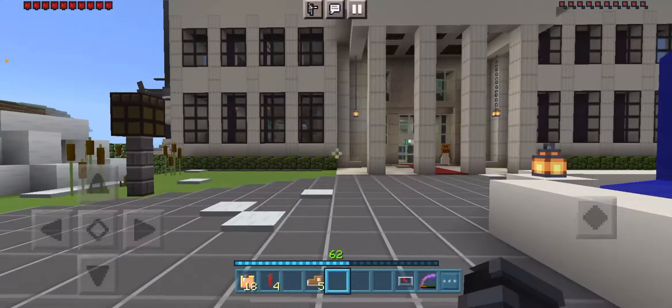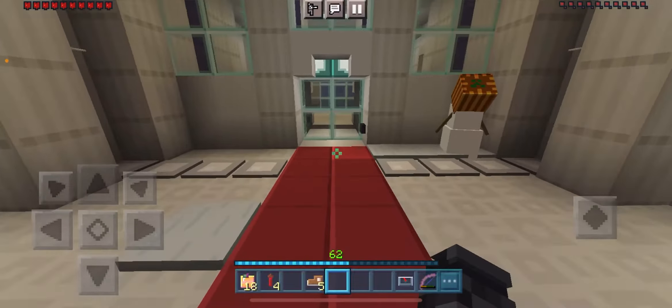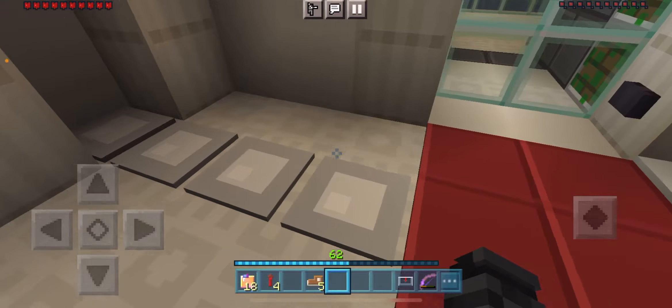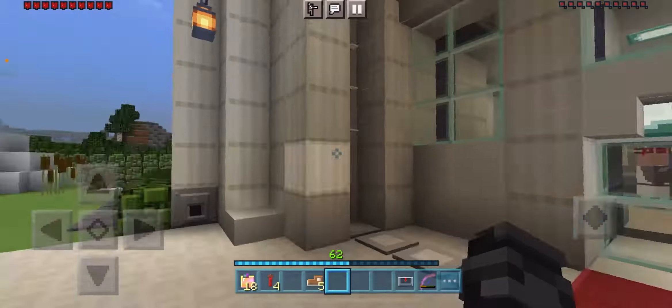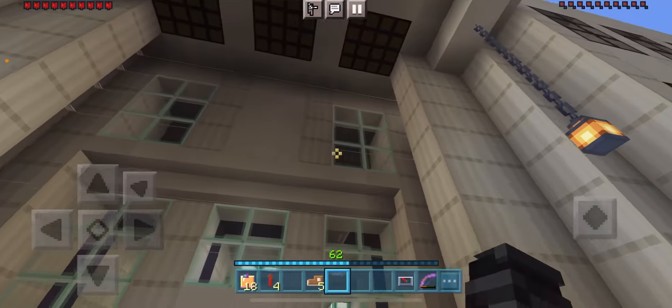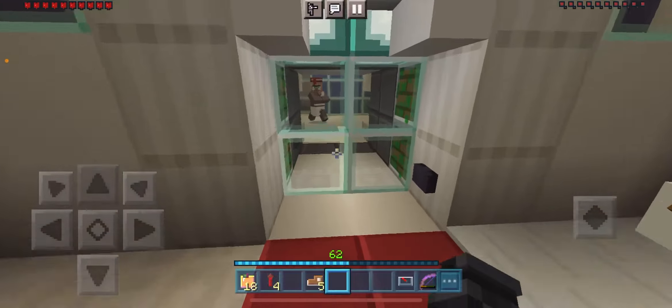We have the main entrance on the left with some carpet. Take a look at this — there are pressure plates that will detect people, and also trip wires. If I stand on one of these it will close some windows upstairs, so that is for extra security.